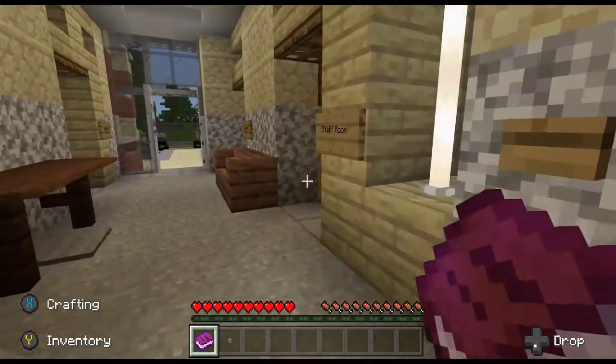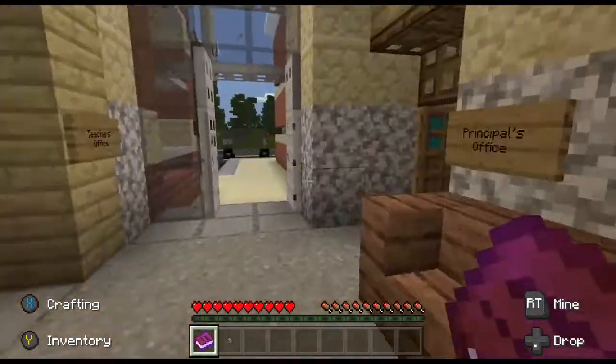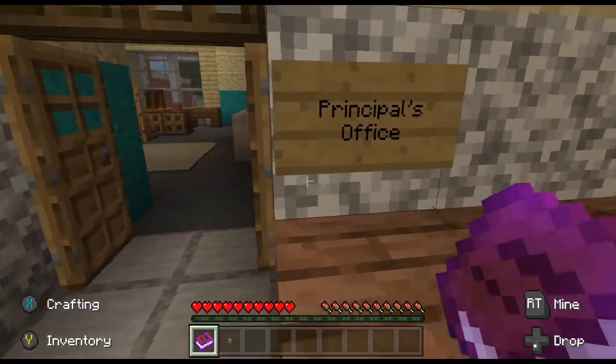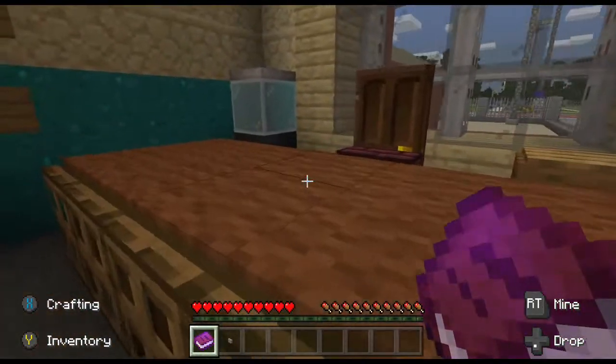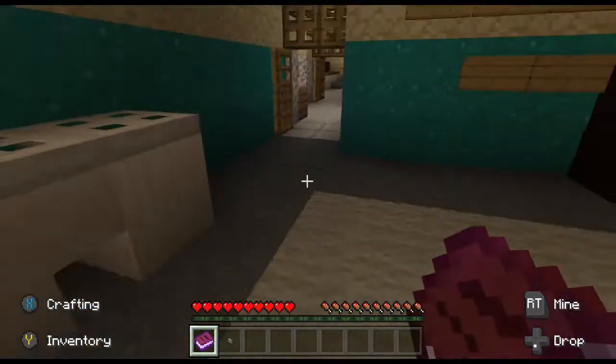Teacher's lounge. Staff room. Principal's office. You never wanted to be in here. It's never good being in here.